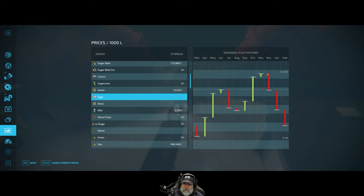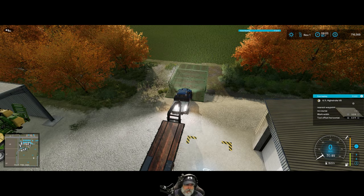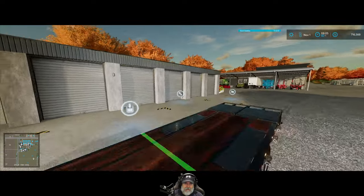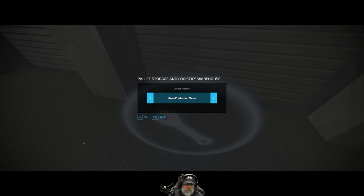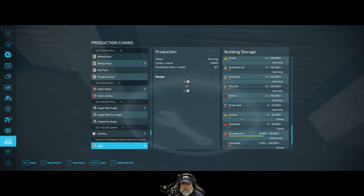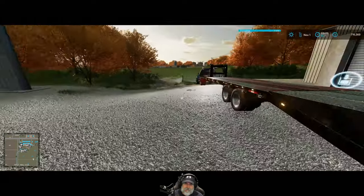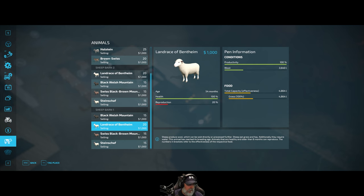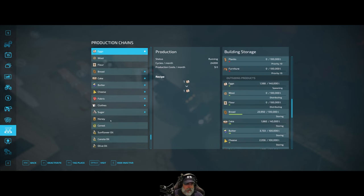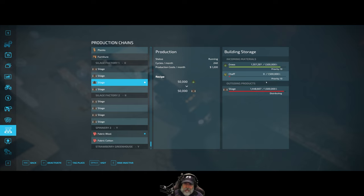Eggs are selling in November at 1402, but the fast food restaurant is actually giving 1439 - but the price is dropping, so we need to get those eggs over there right away. Let's select eggs to spawning. There's probably a little bit over by the chickens too. While we're waiting, I put a couple of loads in silage factory one to top it off.